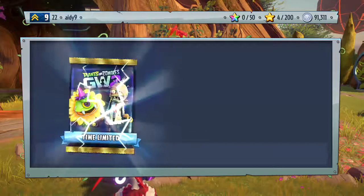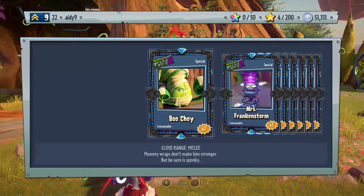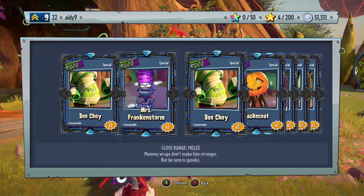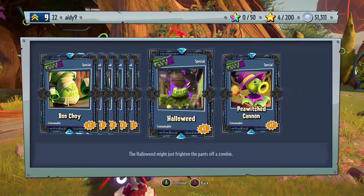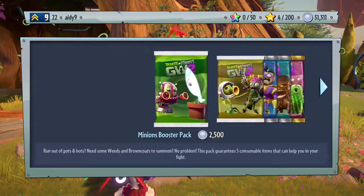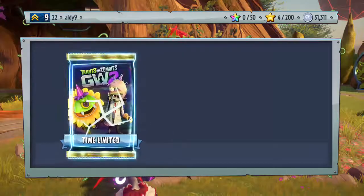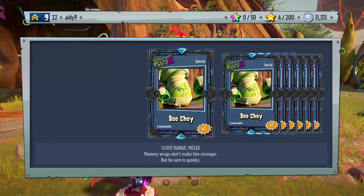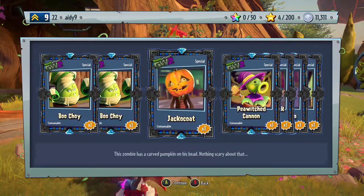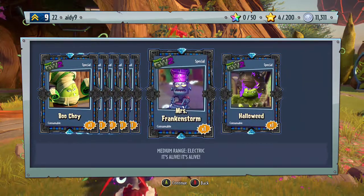Another pack here — I think we can open one more pack after this. I think we got all the types of Lawn of Doom consumables. There we go! I think my favorite is the P Witch Cannon — that looks really cool.